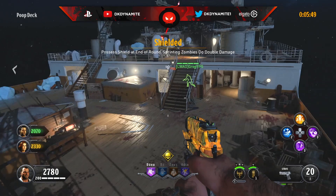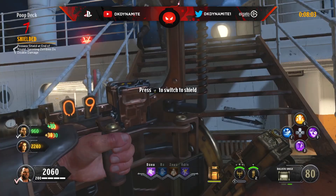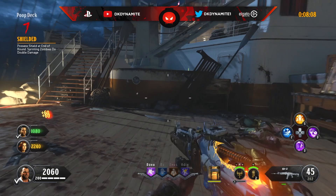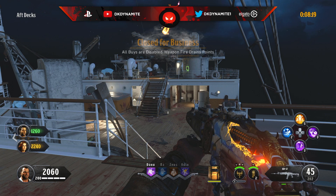For round number seven, possess the shield at the end of the round while sprinting zombies do double damage. If you don't know how to build a shield on Voyage of Despair there's a guide linked below, but you're also dealing with sprinting zombies doing double damage — essentially a two-hit down system like Black Ops 2 for the duration of this round.